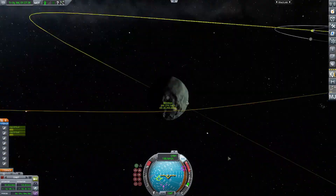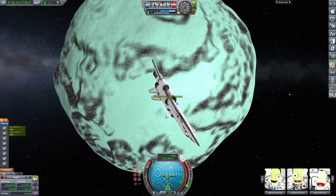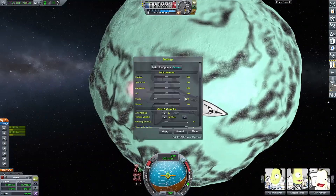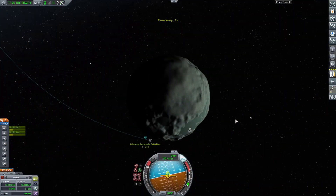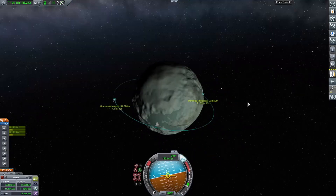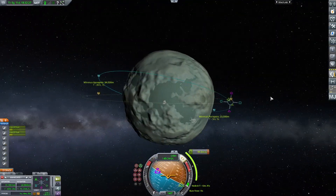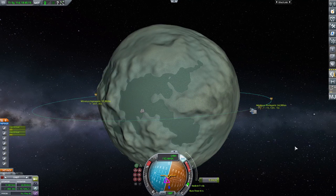Once I time warp to the orbital inclination, I can make that orbital inclination change very quickly. You can see how awesome Minmus looks with the Parallax mod - I highly recommend that mod; I had it in my last video too. Looks very awesome. Now circularizing the orbit and making the orbital inclination change to match the Saturn V's inclination.